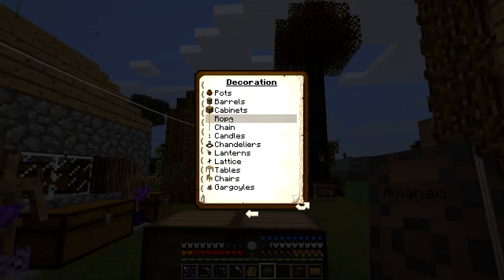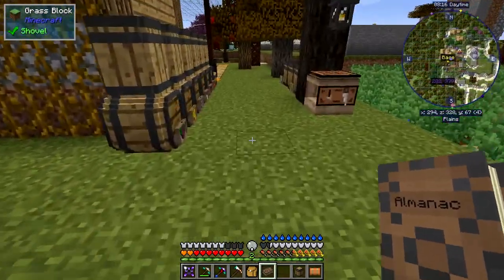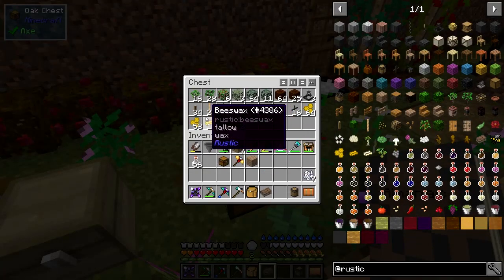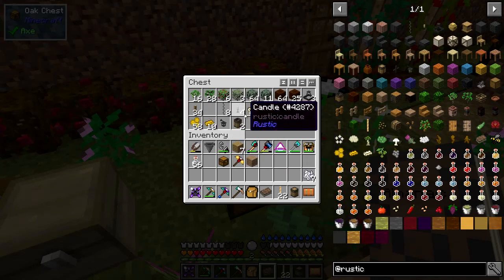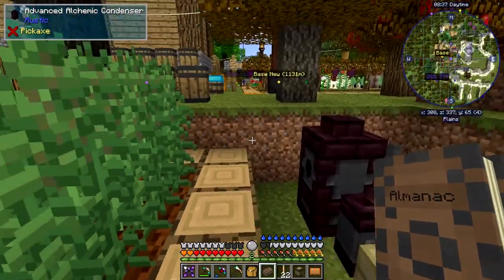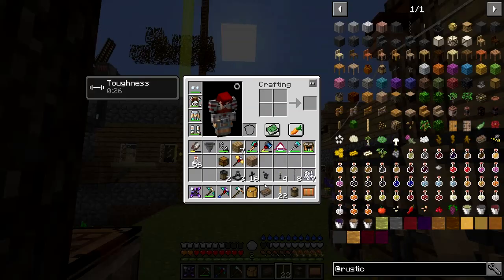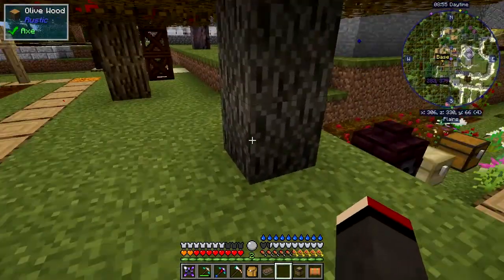What else have we got? Ropes, chains, candles and chandeliers, lanterns and lattice. Rope is very easy — it's basically three pieces of string in a vertical line. It looks like this; I should replace all of these with these nice blocks. Here's some chains, some candles, a lantern, a chalice, a chandelier ring — all prepared in advance. Three pieces of string gives you 12 rope.